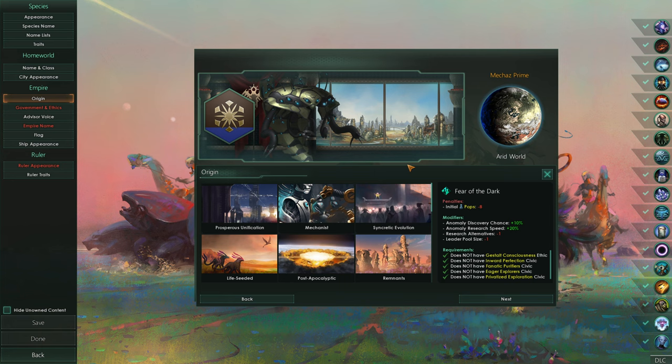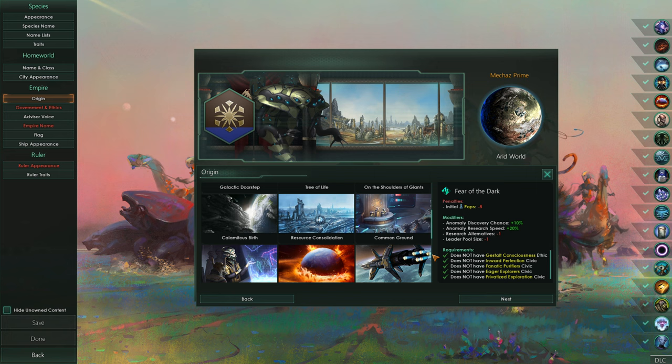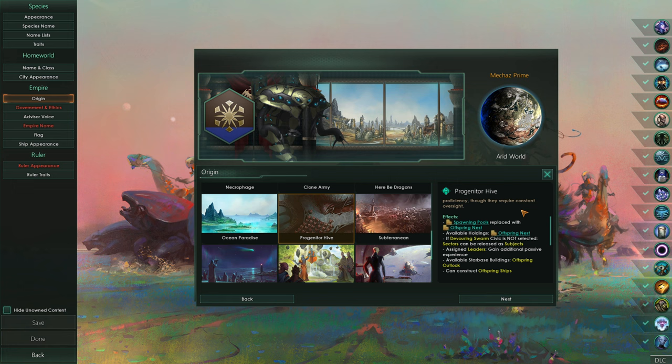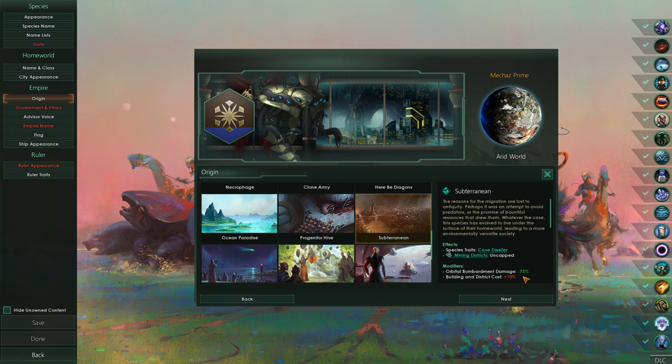Hive-mind definitely makes a lot of sense here. Common ground does not. Necrophage. Progenitor hive, perhaps - this hive has gained evolutionary advantage through semi-independent leaders. The progenitor ships constructing the offspring ships - I remember this mechanic being kind of annoying when I streamed this. We're probably not going to go with that. Maybe we're underground robot bees.